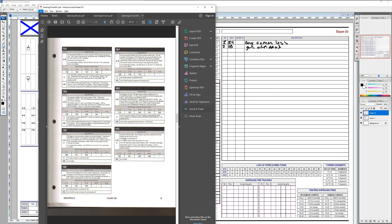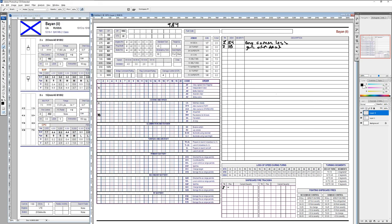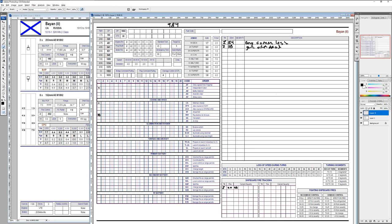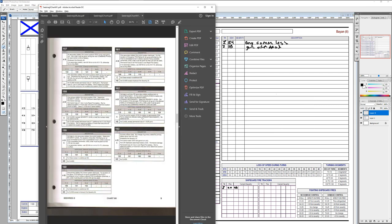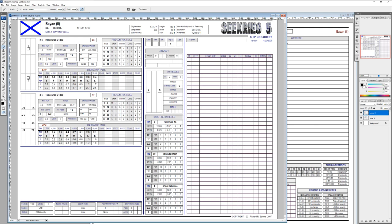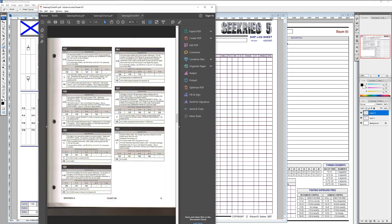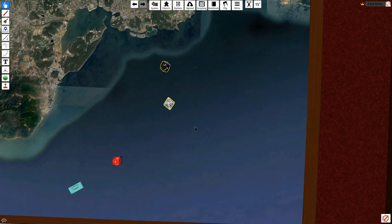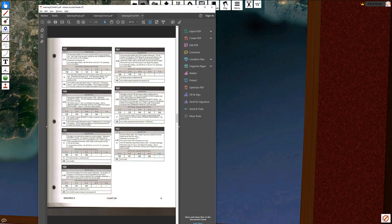Critical hit 163 also causes: fire control radar out of action — we don't have one. Port or starboard circulate battery out of order — we'll use port side. Permanent loss of one box of rapid fire battery. We'll assume we lost the most useful one. We also need 70 or less to see if the damage is even worse — rolling a 71. We're safe there. But we're not done yet.